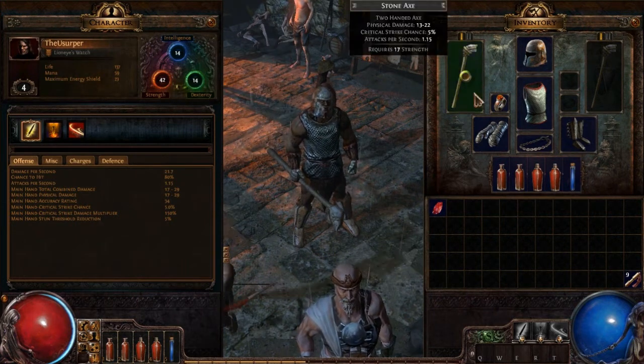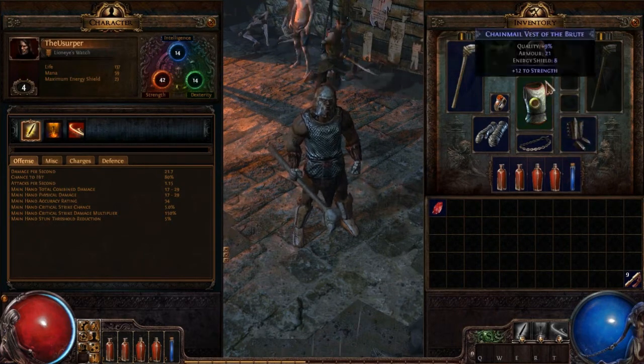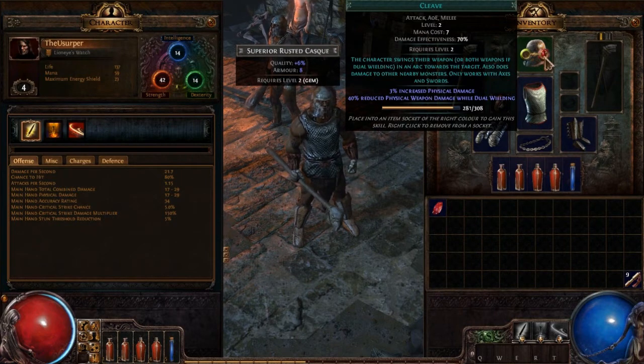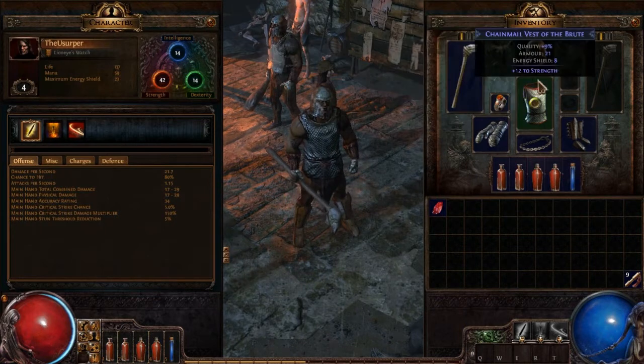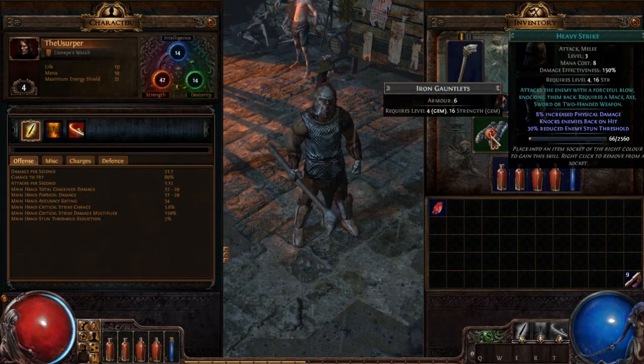I'm currently using a stone axe and I've got some pretty good equipment. The abilities I'm using are cleave, which basically swings my weapon knocking down some people in the area, and heavy strike, which is basically just a more forceful attack.